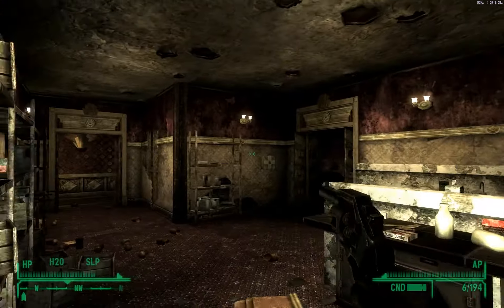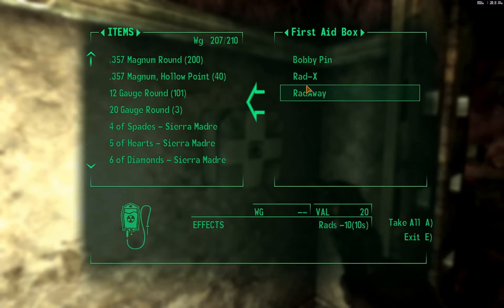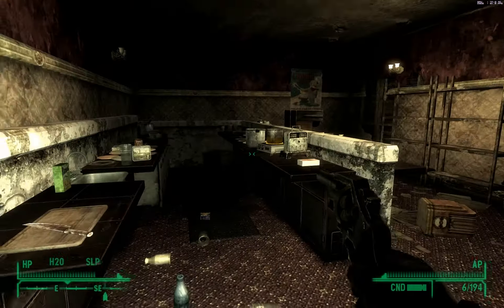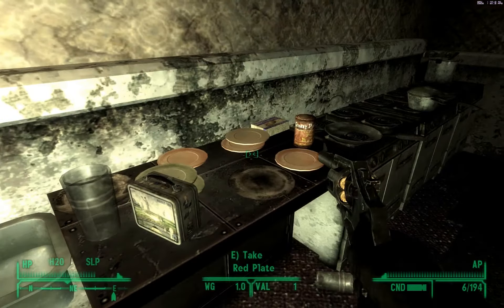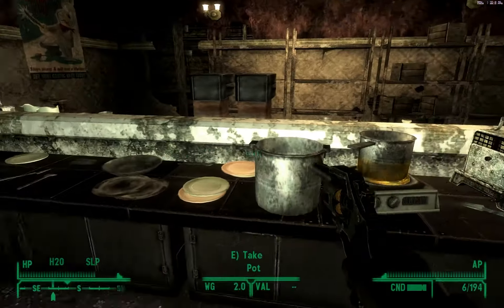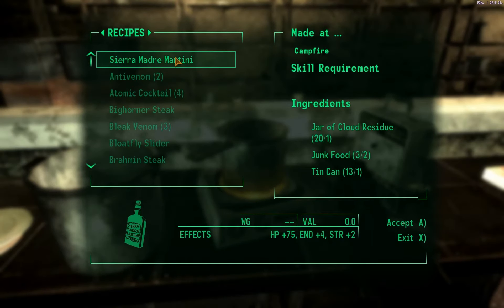That was pretty easy. And that opens that door. So I see a first aid kit - good. I'm almost over-encumbered, so what can we grab? What's worth grabbing? I don't mind eating the junk food - sure beats going all the way back to the auto dock. Let's see how many Sierra Madres that can make.